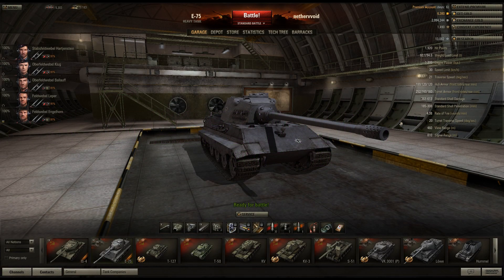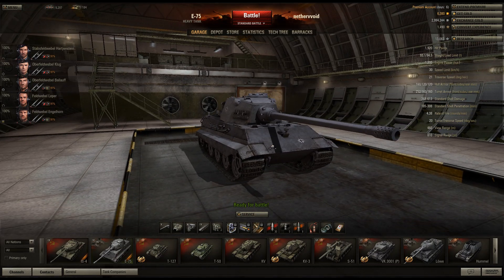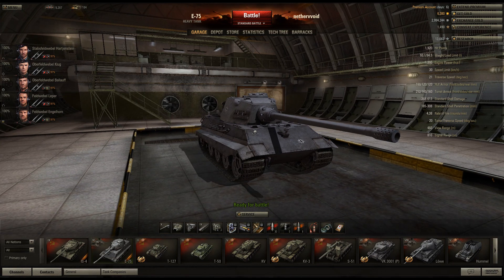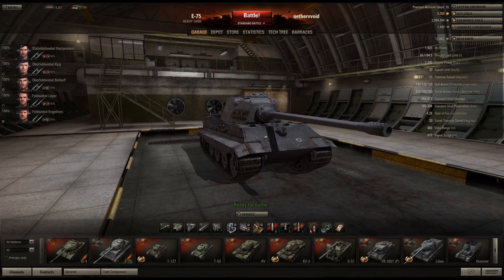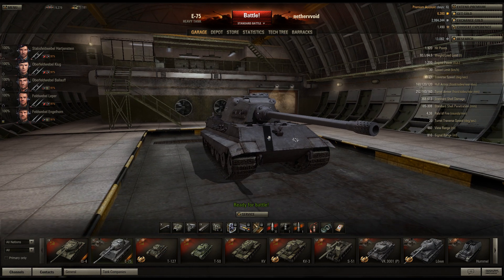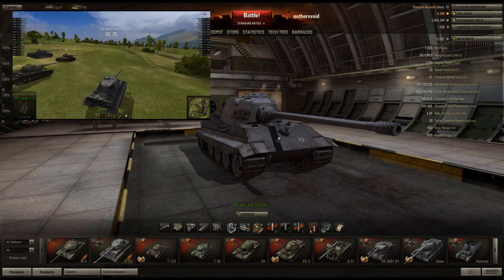Hey everybody, welcome back to DungeyGroo.net. This is Nether Void doing another strategy series today, episode 18, on the E75 Tier 9 German heavy tank. This thing is a beast. It's right before the E100, and when I first saw this thing on the battlefield, it scared the crap out of me. I thought, wow, a bigger Tiger II, and I shot at it in the front glacis and didn't do jack to it. I'm going to talk to you about how to defeat this thing if you're driving against it, or how to defeat other tanks with it if you're driving it.